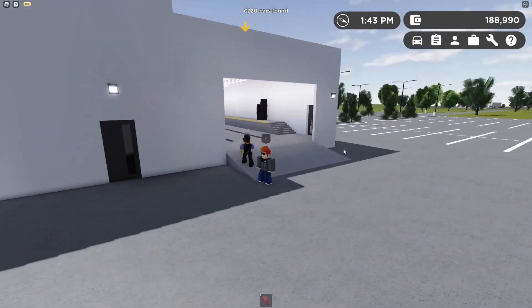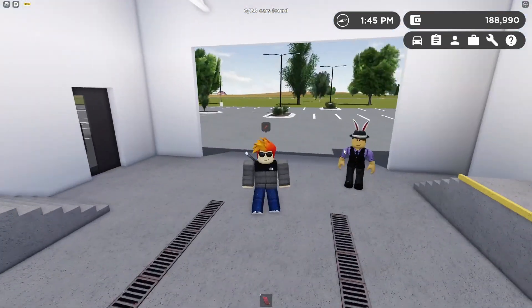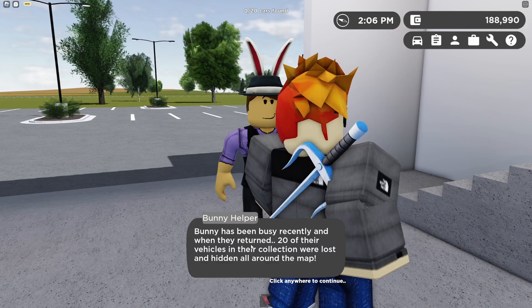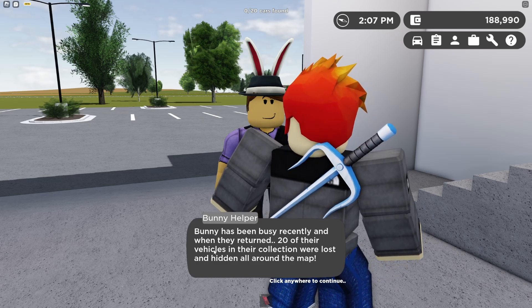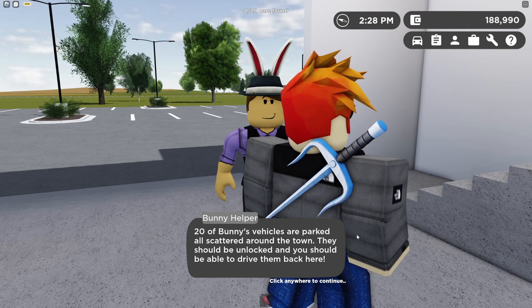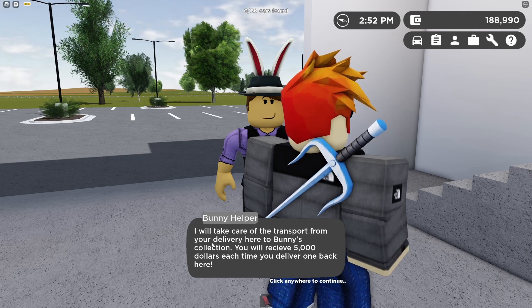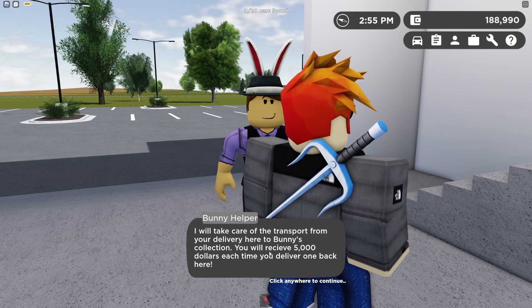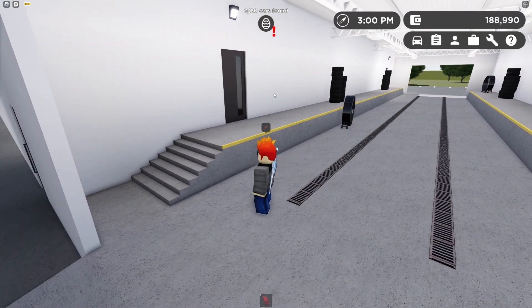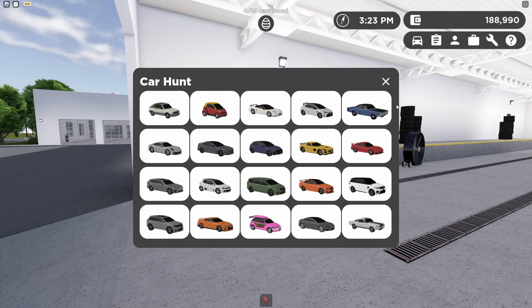He was taking his sweet time. Inside, the helper explains: the bunny has been busy recently, and when they returned, 20 of their vehicles from their collection were lost and hidden all around the map. The vehicles are parked scattered around town, unlocked and drivable. Bring them back to the loading dock and you'll receive five thousand dollars each time. Here are all the vehicles we need to find — let's go start searching.